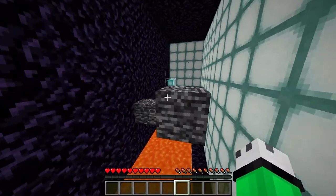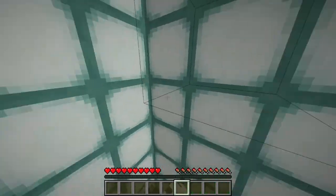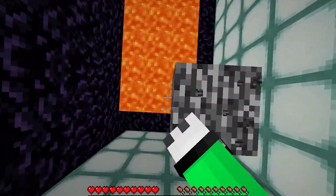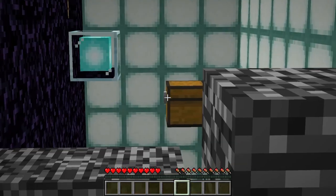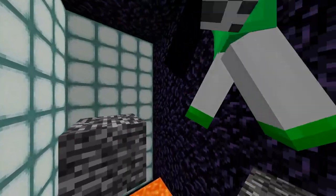We are here in the prison and if we look around we have barrier blocks protecting the sea lanterns over on this side and obsidian over here and we're standing on bedrock. It looks like we have a bit of basic parkour with all this bedrock, and it looks like we also have a chest and a beacon over there, but let's just start doing this parkour.